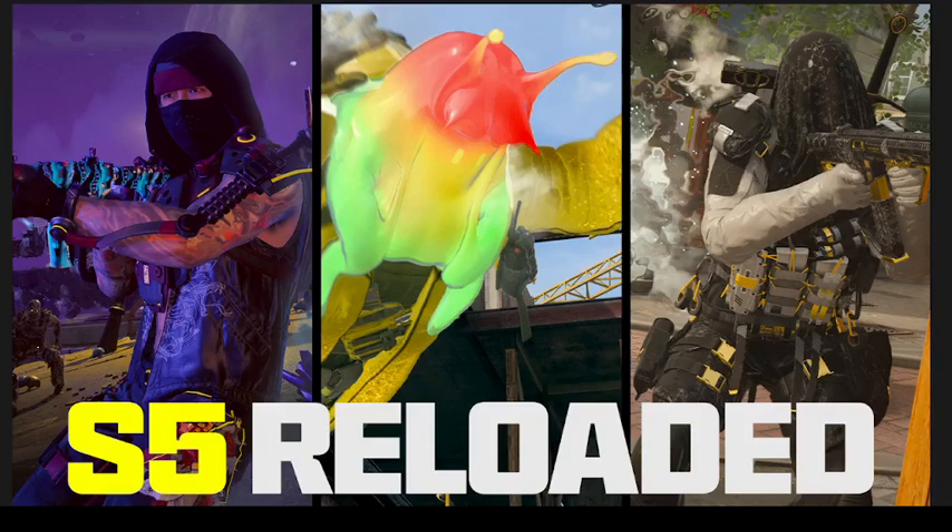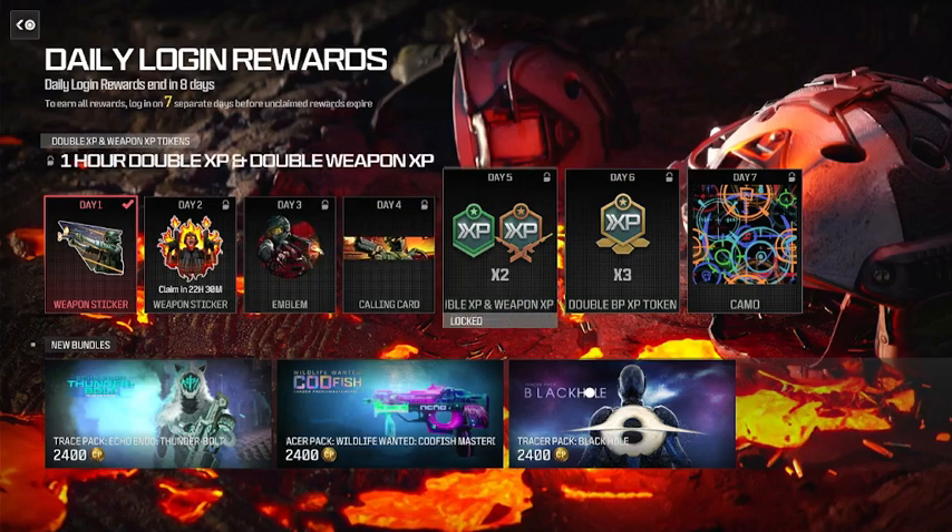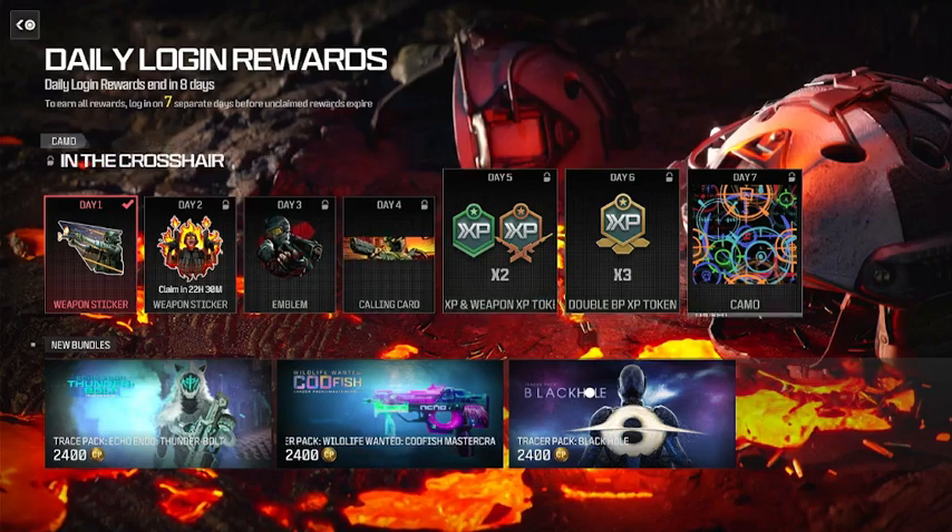Hello everybody and welcome back to another video. Today we got our first official reveal of Season 5 Reloaded. But before we jump into the blog post, go into Call of Duty right now and claim your first day 1 reward on your daily login rewards. If you complete all 7 days and claim all rewards, you get a camo if you claim the first 6 and day 7.